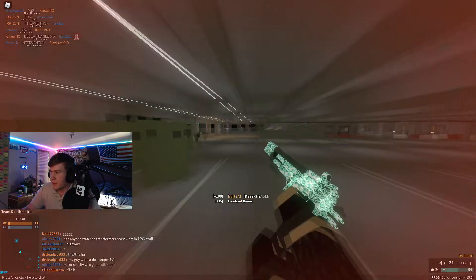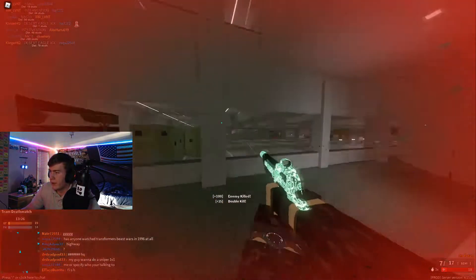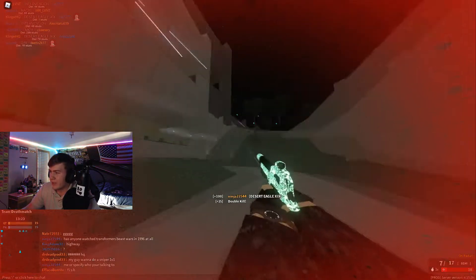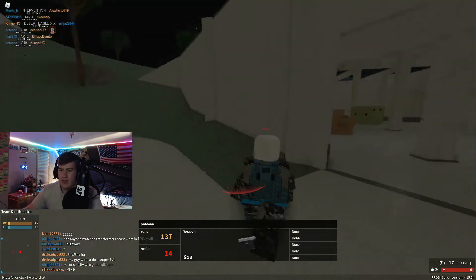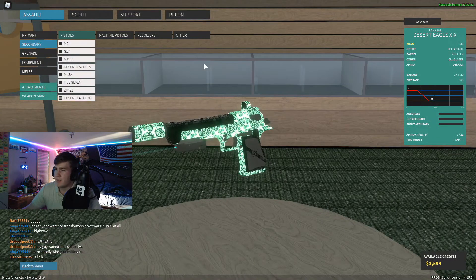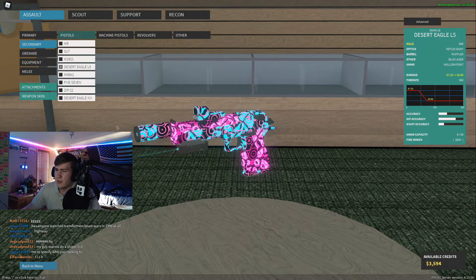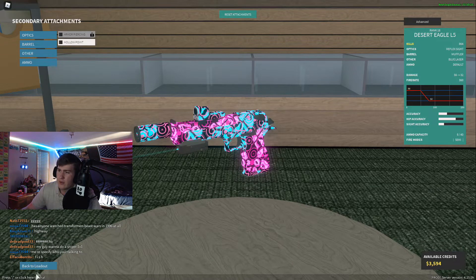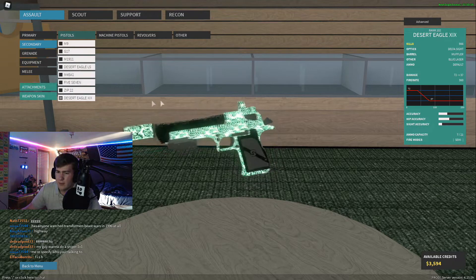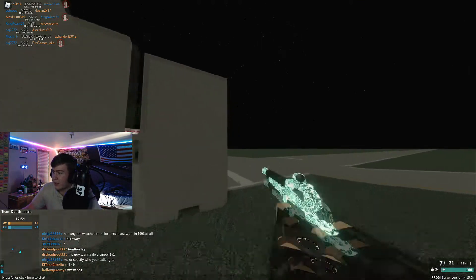The Deagle XIX is pretty much a one-tap close range — obviously a headshot one-tap. It's pretty powerful. The reason I use the XIX over the L5 is because it does better one-tap wise. You do 72 damage versus the stock L5 which is 56, so I'd rather take the 72 damage one. I feel like it can one-tap pretty well.